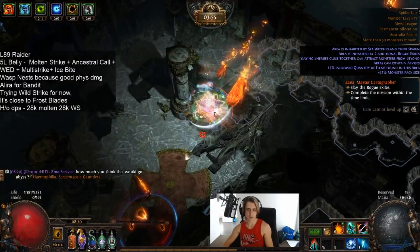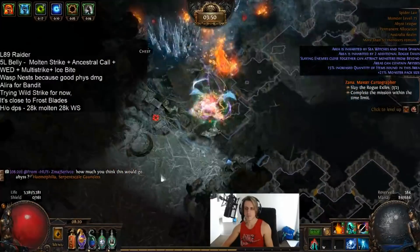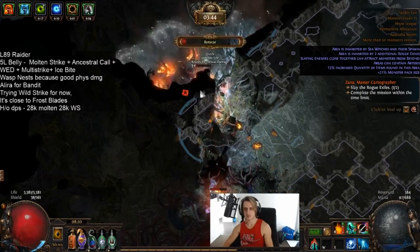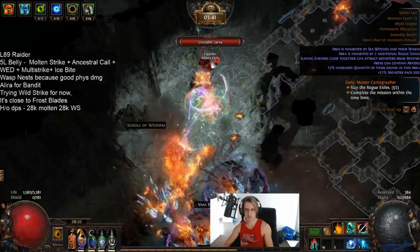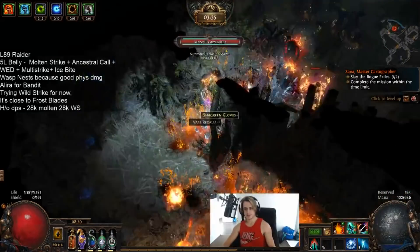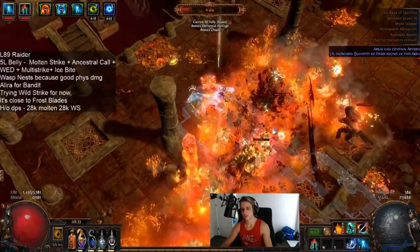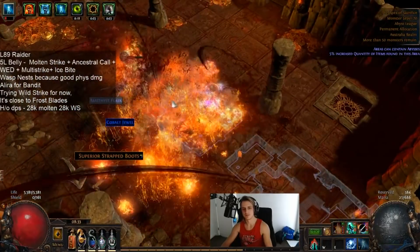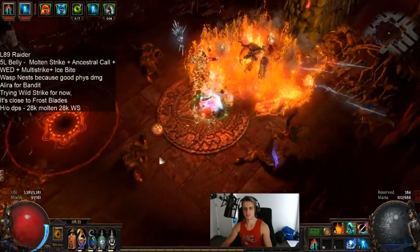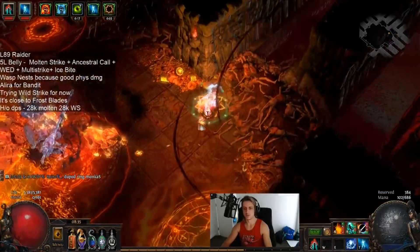I've been running my two Wasp's Nests — just a couple of chaos each — and they've taken me through all the maps up to tier 14 that I've run so far, as well as the Elder Guardians and Elder himself. Damage has been great, the clear speed is totally fine. It's just about what other gear you have to accommodate the Wasp's Nests you're using, or if you have some nice elemental claws that's fine too. Wasp's Nests are a totally nice baseline weapon — life gain on hit, good attack speed, good crit, and a good bit of damage.